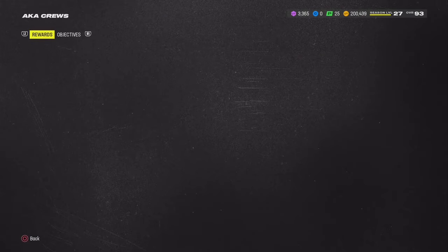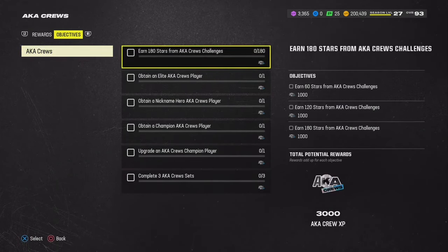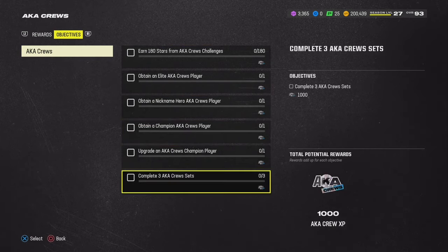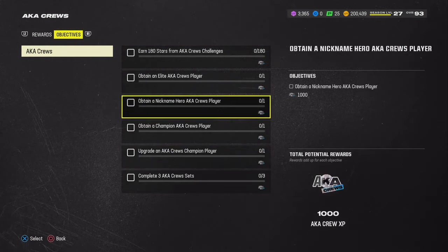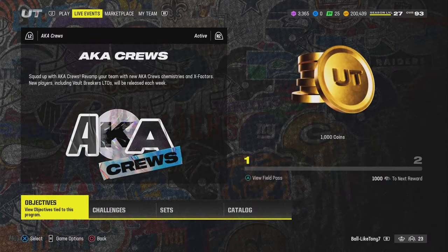Also, I found out AKA Cruz — you can get XP from this too. As you can see: 3,000 XP, 1K, 1K, 1K, 1K, 1K. Pretty good right here. I definitely got to get on this and complete some objectives.